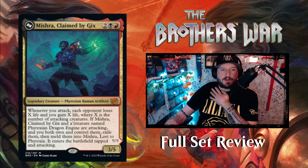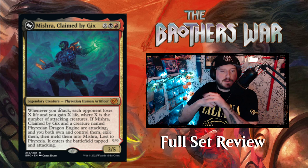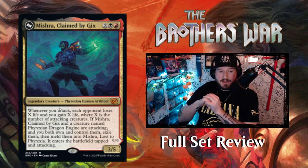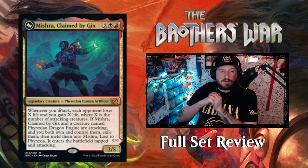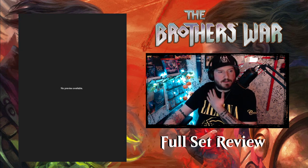Next we have Mishra, Claimed by Gix — two black and a red for a 3/5 Phyrexian Human Artificer legendary creature. Whenever you attack, each opponent loses X life and you gain X life, where X is the number of attacking creatures. If Mishra, Claimed by Gix and a creature named Phyrexian Dragon Engine are both attacking and you own and control them, exile them to meld into Mishra, Lost to Phyrexia — entering tapped and attacking.